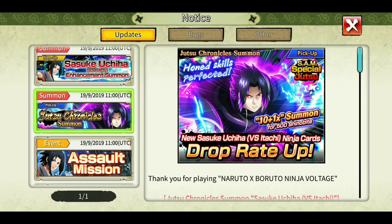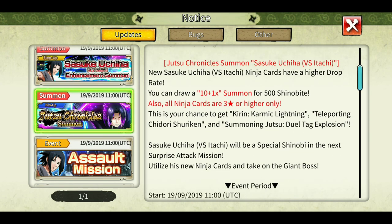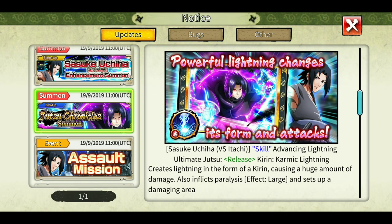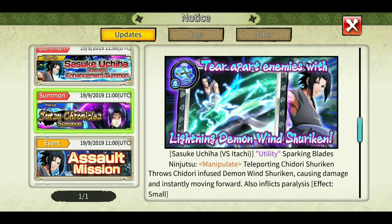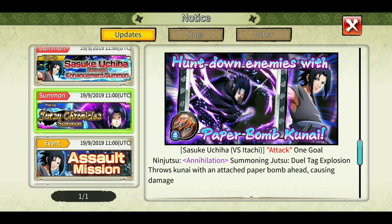Now for the Sasuke Version 2 rekit ultimate — this was not expected. We were all guessing something like a paper kunai jutsu, but it's actually a new-style Kirin. It's a release-type ultimate. The other jutsu is a shuriken jutsu which is manipulate-type, and there's also the annihilation jutsu. We'll read the details in the trial to avoid reading twice.